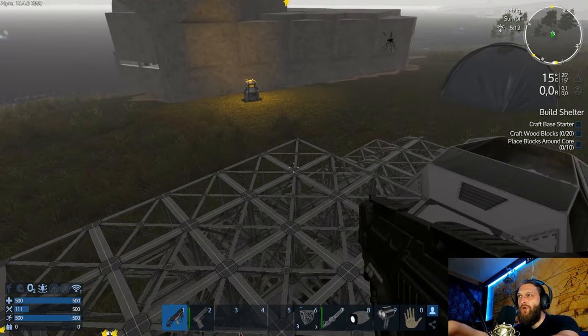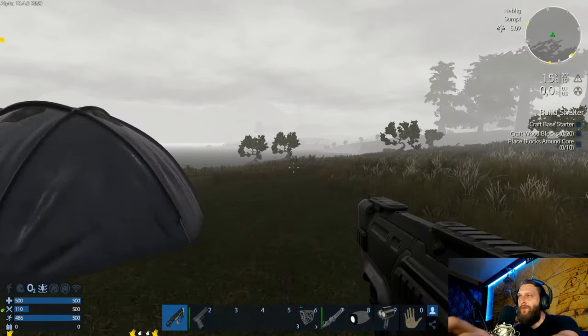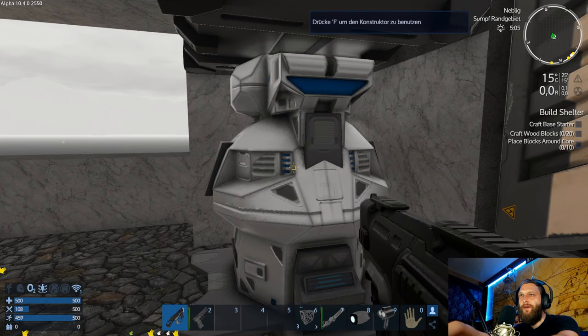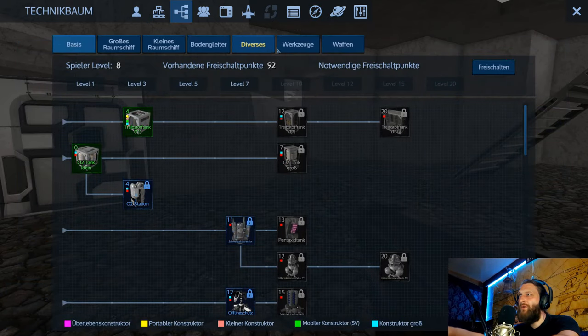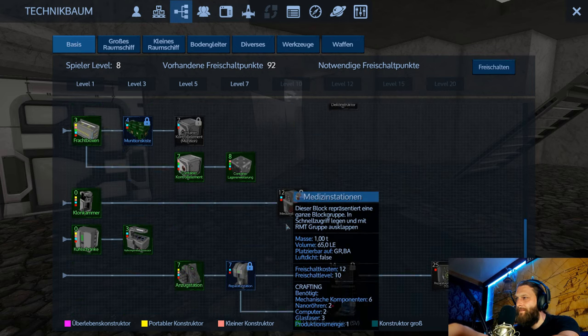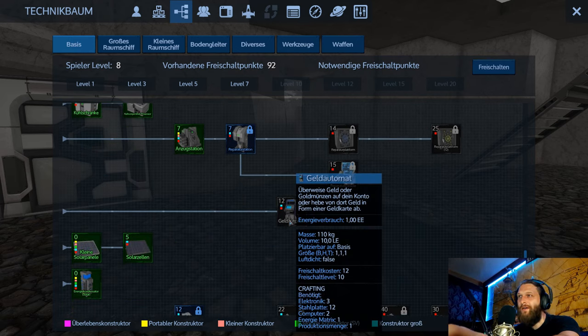Ich war heute übrigens beim NoBudget Nerd und habe ihm Empyrean eingerichtet, so dass er dann vielleicht mit uns ein bisschen spielen kann – ich finde es einfach cool. Das heißt wir werden ihn auch bei Empyrean demnächst vielleicht mal sehen. Dann können wir hier auch gleich Woodblocks machen – ich hab meinen mobilen Konstruktor vergessen, Scheiße. Na egal. Und wie kann ich hier eigentlich ein Bett bauen? Ich will ein Bett!